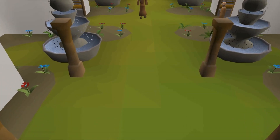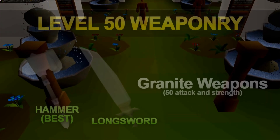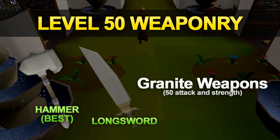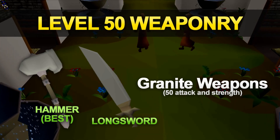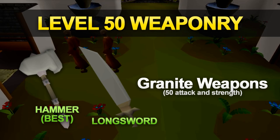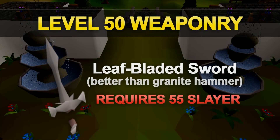Once you reach level 50 attack and level 50 strength you can start wearing granite items. The best one available is the granite hammer, though it is quite expensive, so the granite longsword is another great option. If you reach level 55 Slayer, the best in slot item at 50 attack is actually the leaf bladed sword — it gives a far better attack bonus than the granite hammer and is a lot cheaper as well.